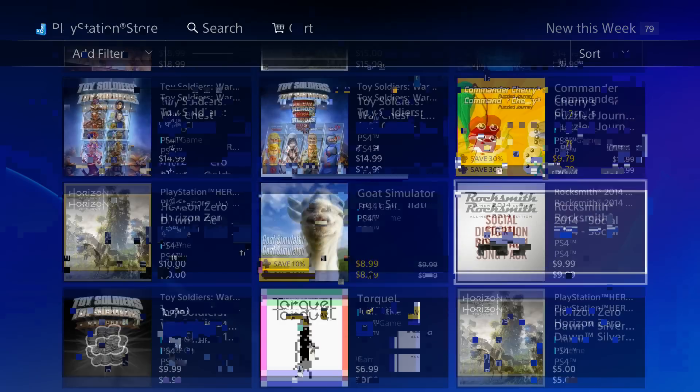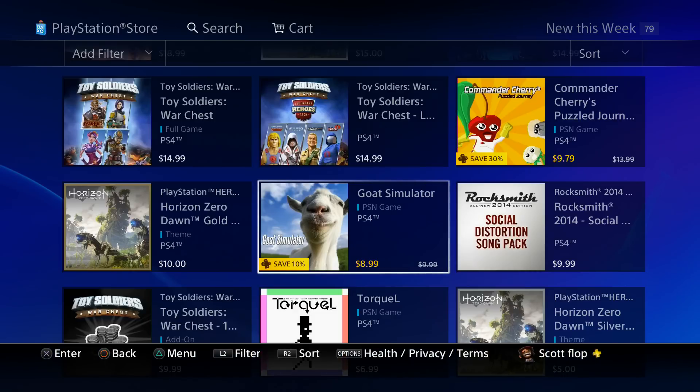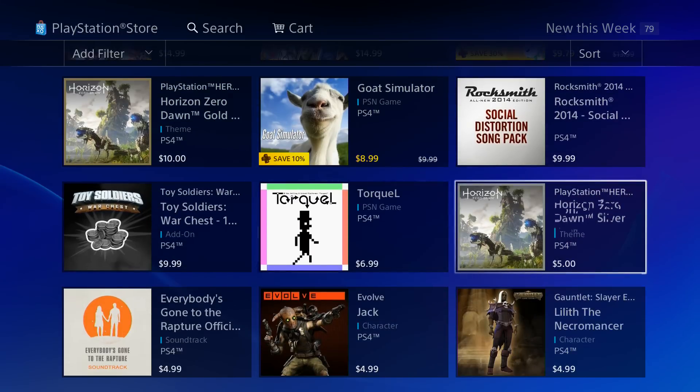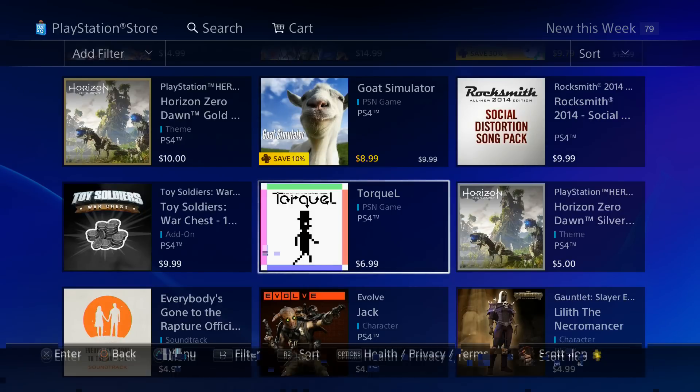We got a little puzzler here — if you have PlayStation Plus you save 30% off, which is a pretty good deal. Then we got Goat Simulator, and a lot of people have been waiting and anticipating this game. You save 10% if you have PlayStation Plus. There are no other words I have for this game other than it is hilarious.